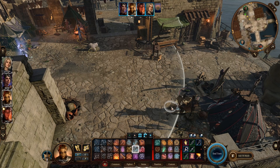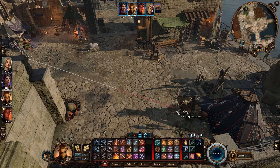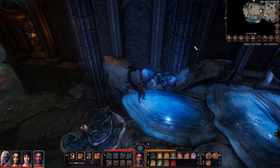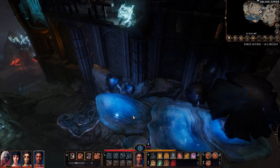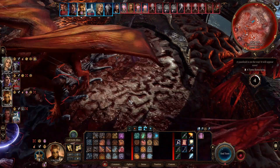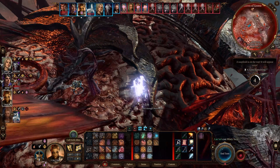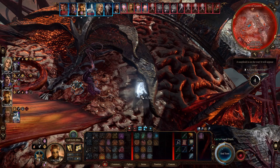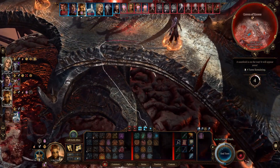Getting right into it, Misty Step is a bonus action spell that lets you teleport 18 meters — that's further than you can run — to a place that you can see, and sometimes technically places that you can't see, but the game believes you can see. The greatest power of this spell is the extra movement it provides, essentially turning any character with this spell into one that can move an extra 30 feet, essentially having a dash action for a bonus action.